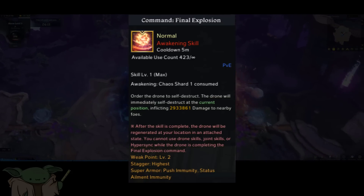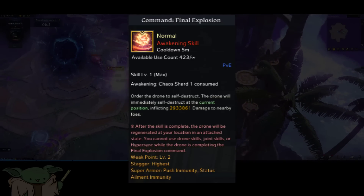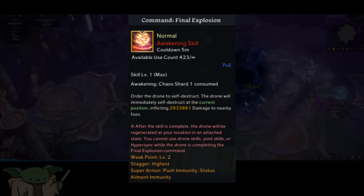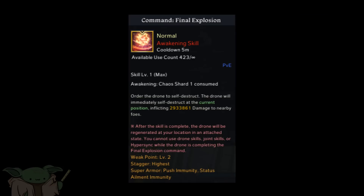For your Awakening, you're going to use Final Explosion. The reason is that you don't need to generate meter for this build, so the Airstrike Awakening doesn't do anything for you — and Final Explosion does more damage, making it the Awakening of choice.